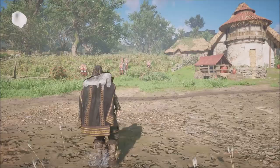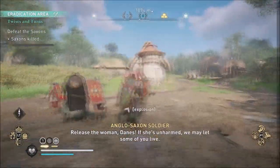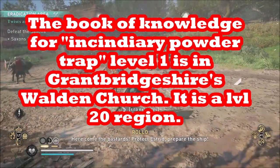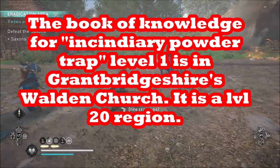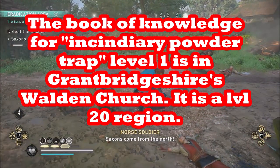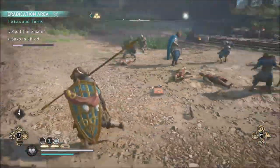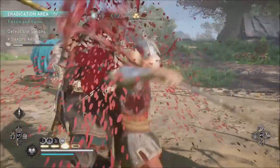You also need Incendiary Powder Trap Level 2. To get it, you first need to go to the Walden Church in Grantbridgeshire to get the Level 1 Incendiary Powder Trap. Since that's a Level 20 area, you'll probably see it relatively soon. At Walden, there will be a guard who has a key to the church — kill him and acquire the key, thanks to Caffeinated Gamer for that tip. Then you read the book, and that gives you the ability.